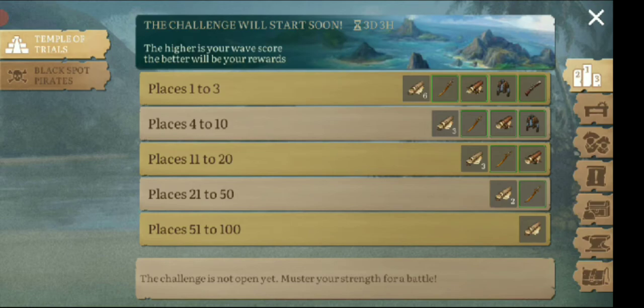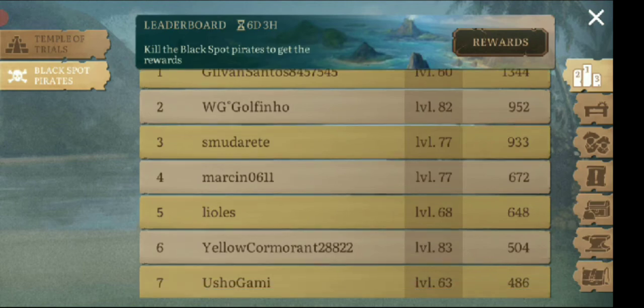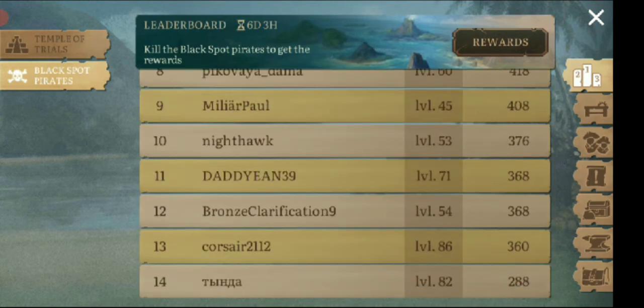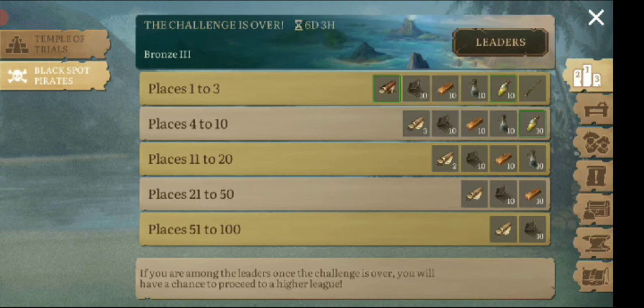Another thing is the Black Spot Pirate. The Black Spot Pirate is going to be active — you can see I'm on the leaderboard right now. The first thing you have to do is kill a certain amount of pirates so that you get a minimum of 200 points. You can see there's a lot of people actually participating in this already, and it's going to go on for six days. So Capacat is at 21 points, which is actually not much.